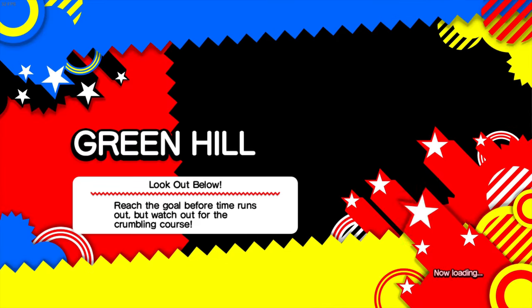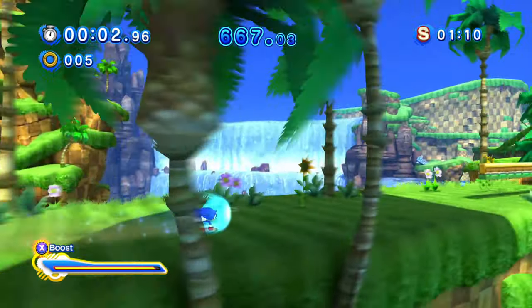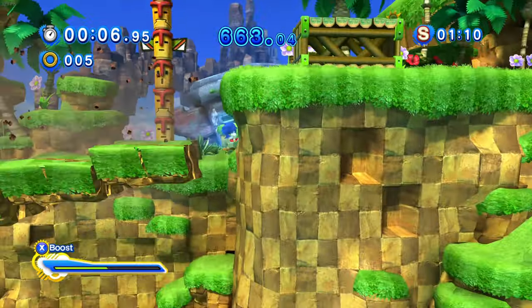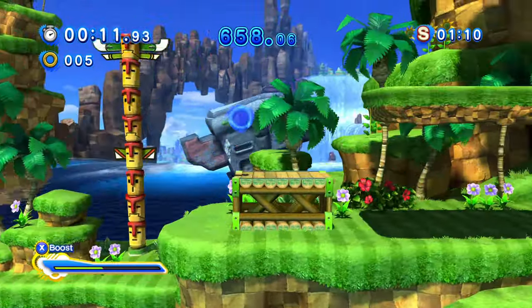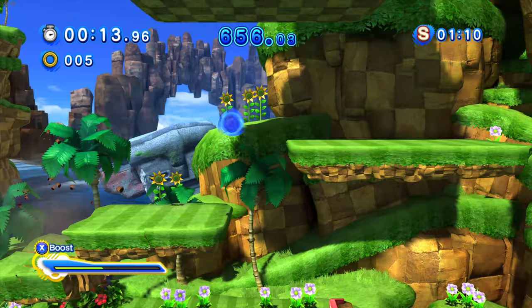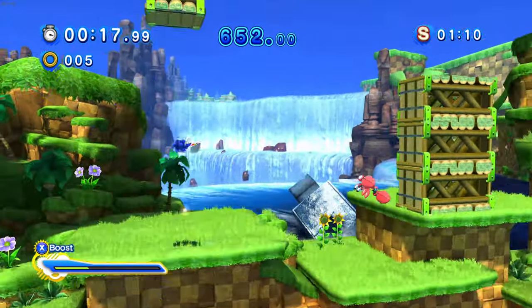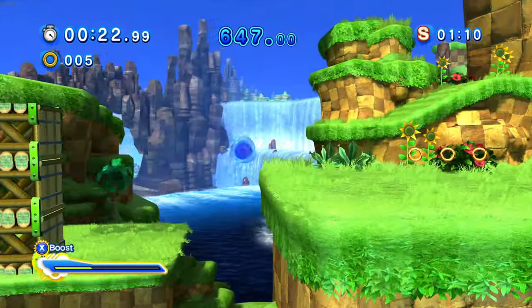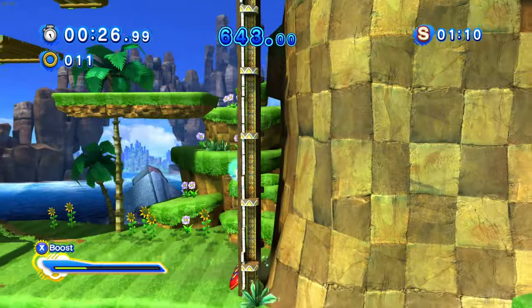But I definitely want to watch out for the crumbling course. Let's try that Green Hill Zone one — reach the goal before time runs out. It gives you plenty of time, so it should be good. Oh my god, they give you — the S-rank is a minute ten, so it's pretty good. We might be able to get an S-rank if we do super good. We'll see.